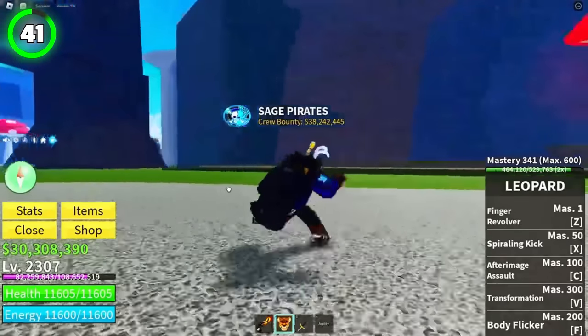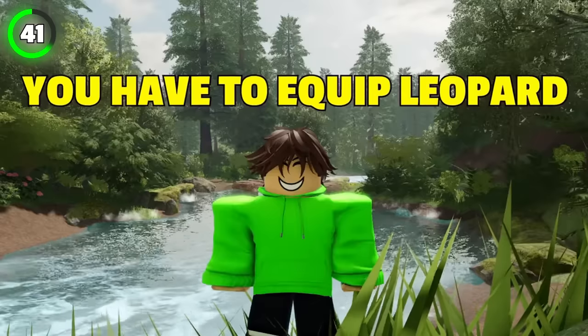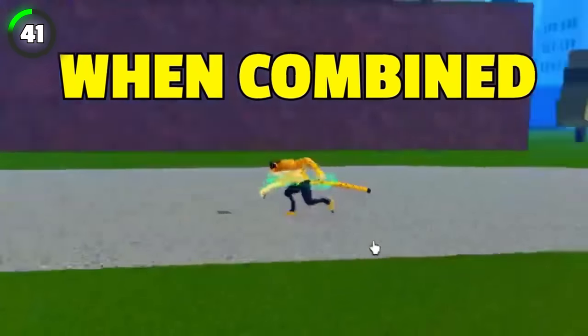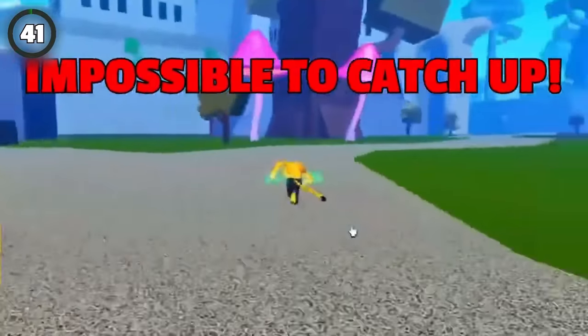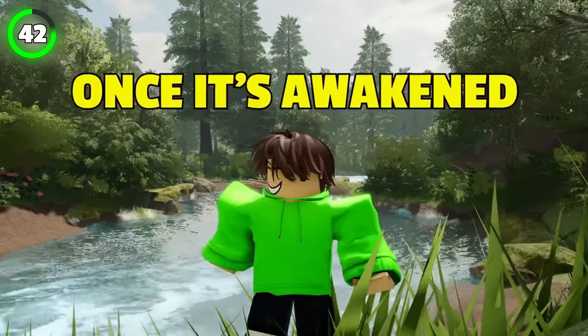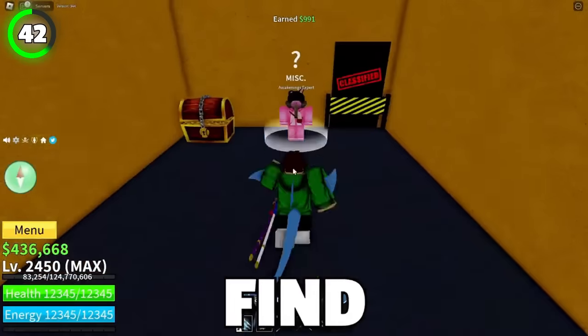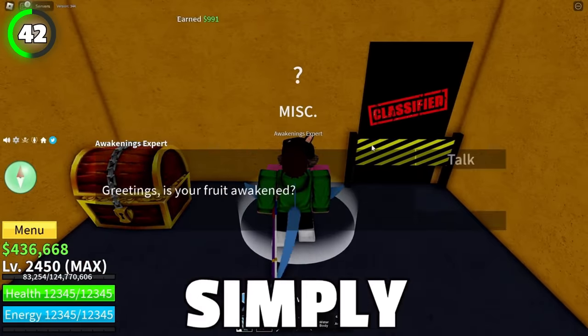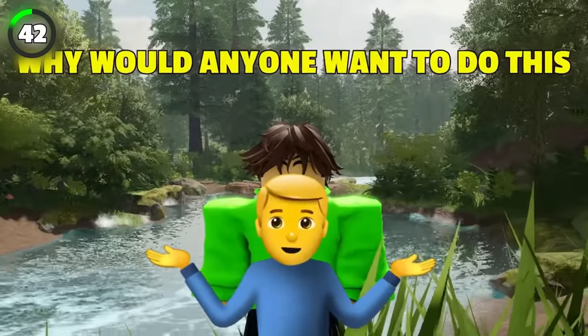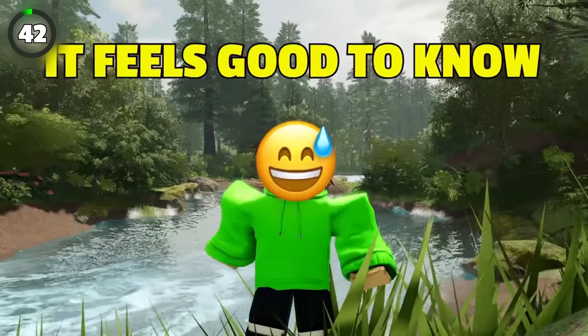In order to achieve the fastest possible moving speed on the ground, you have to equip leopard fruit and pilot helmet. Those two when combined will make it impossible for your enemies to catch you. Some of you still don't know that you can unawaken your fruit once it's awakened. Go into the cafe's basement and find an awakening expert where you can simply unawaken your fruit.